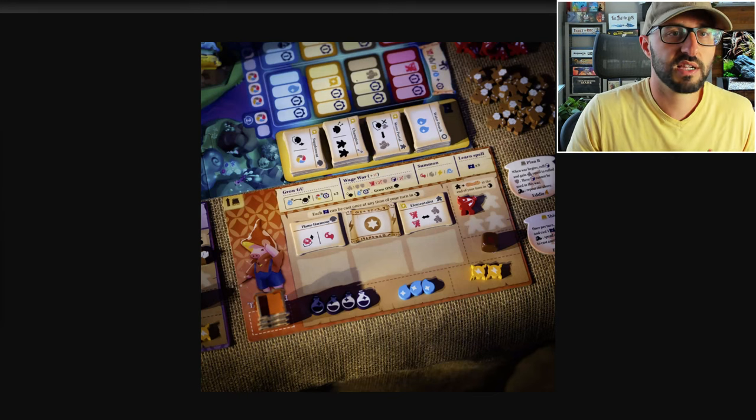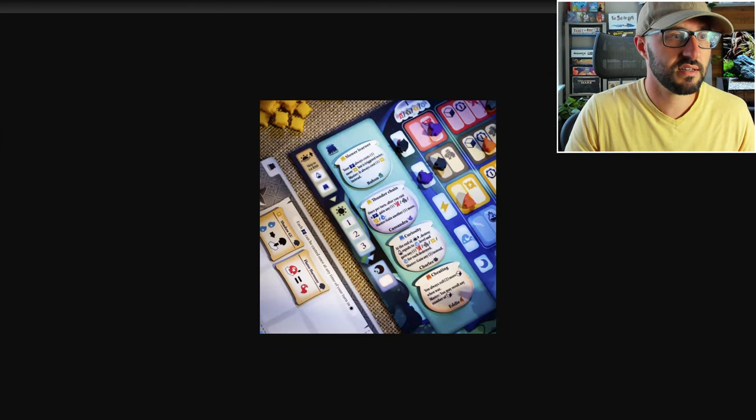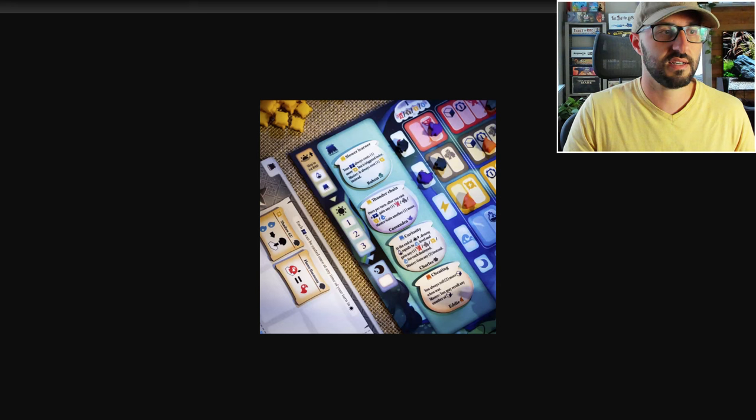During the twilight phase, players are going to be choosing a potion specific to their character, which is going to add a new ability that you can use for the rest of the game.